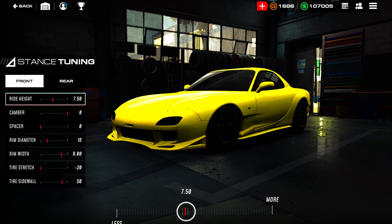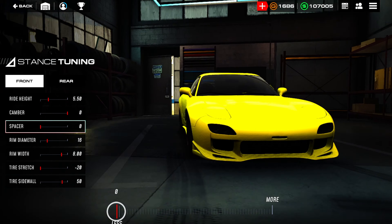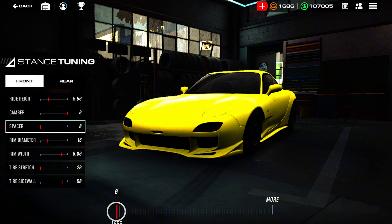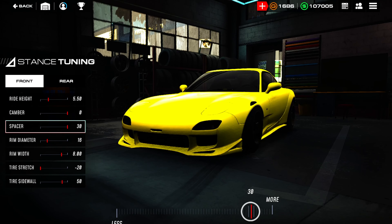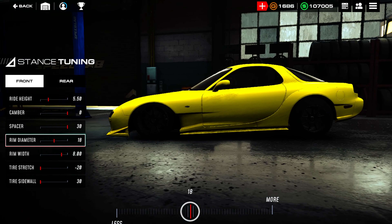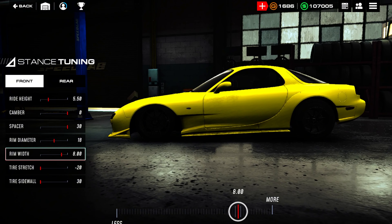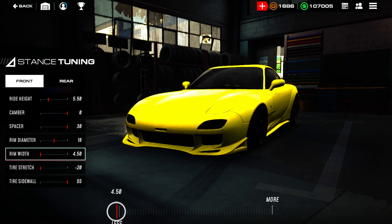I think it's in Tuning — okay, and it's in stance, ride height. So we're gonna slam this to start off. I forgot the little adjusters down here. Let's go like that. Camber — we're not gonna put no camber on it yet. We're gonna do, like, 30 mil spacer, rim diameter. We're gonna come up to some 18s.